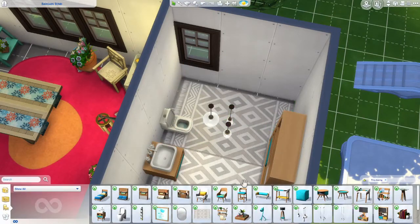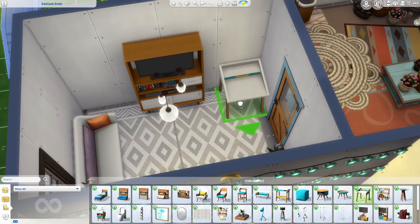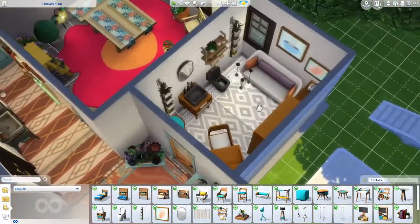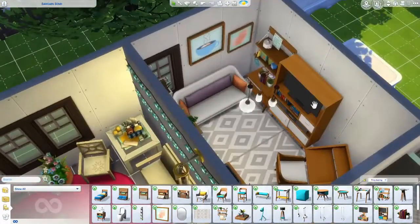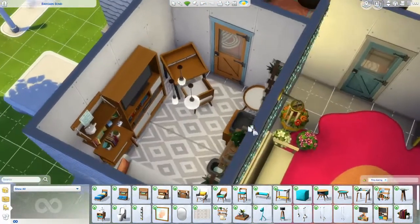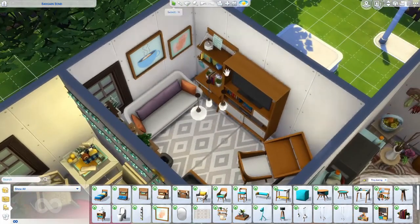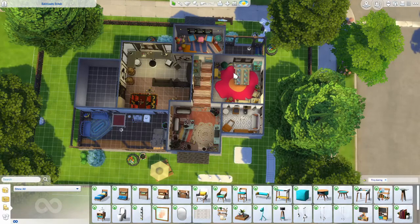I'm gonna put a sofa down here because some people have sofas or Ottomans in their bathrooms. There's gonna be a desk because how often do you get to do work in your bathroom? I think if you wouldn't want to have this bathroom in your house, you're lying to me. Because there is a toilet looking straight at your beautiful TV, as well as a bookcase, so you have a nice selection of reading material while you do your business. You also have a beautiful modern sink, a desk so you can work from the bathroom, and of course a sofa so you can relax. This is the best room in the house — it is the most chaotic mixture of packs and items you could ever imagine.